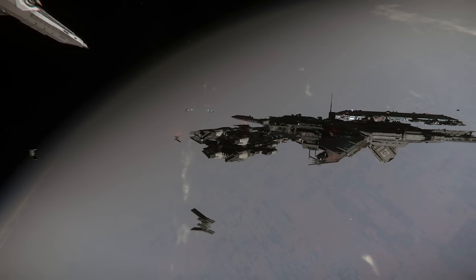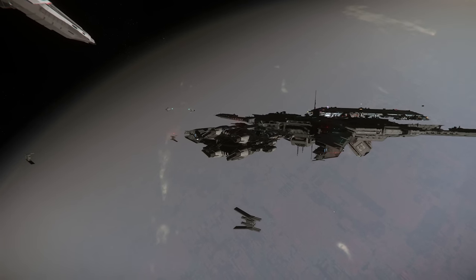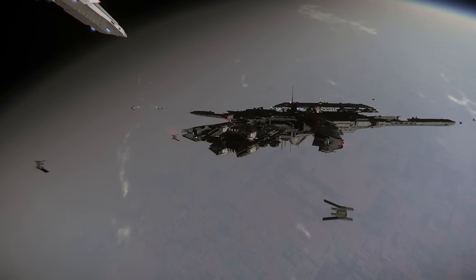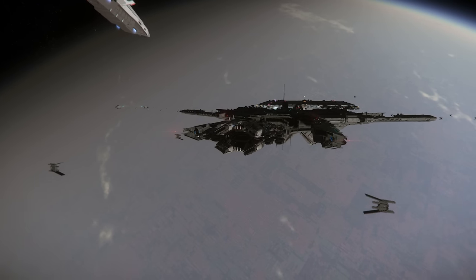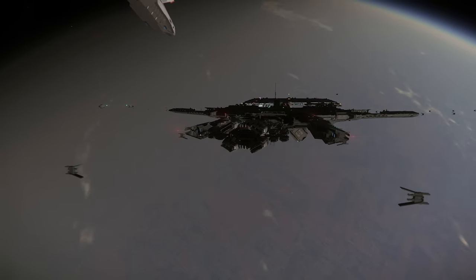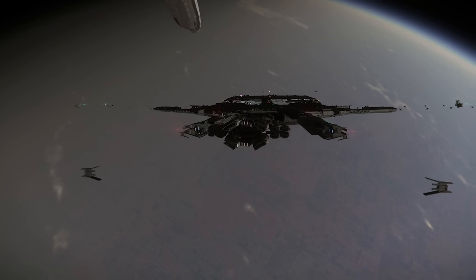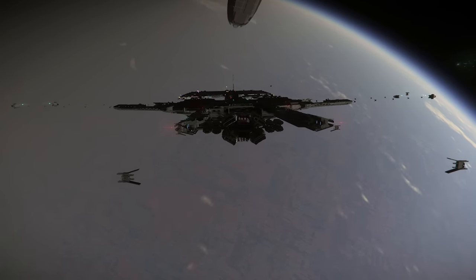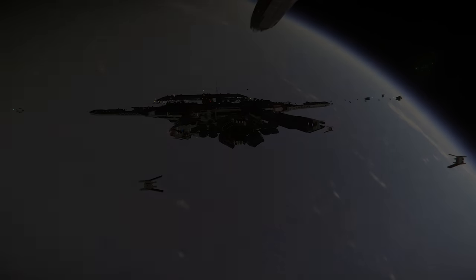Hello and welcome to some more Star Citizen. There are some new locations coming to Star Citizen Alpha 3.17.2, and NPCs are now able to move around these locations more freely than before. Some of these new locations are planetside, and previously this would have caused a lot of issues for those NPCs to move around them.